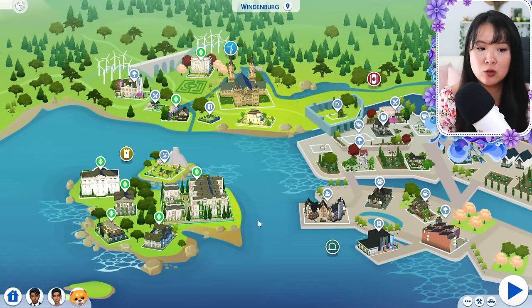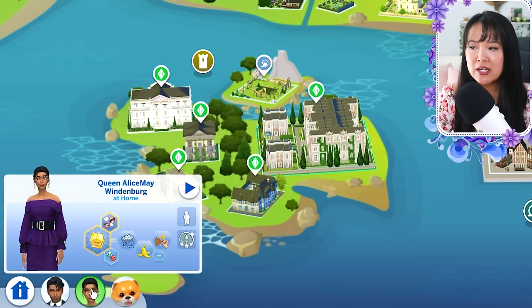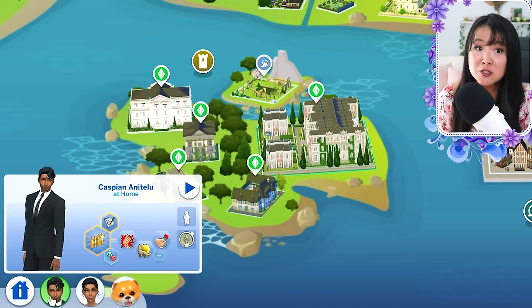We're starting with our two main royal families for the season. First up is Windenburg. We've got Queen Alice May, who is transitioning out of the spotlight of being the main character from last season. She's living at the main Windenburg Palace with her long-term boyfriend, Caspian. Caspian officially moved in about a year ago, and they're thinking about getting engaged soon.